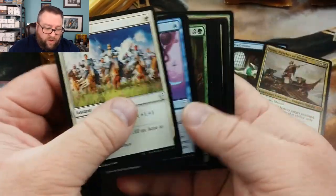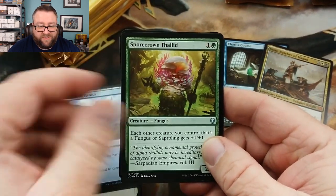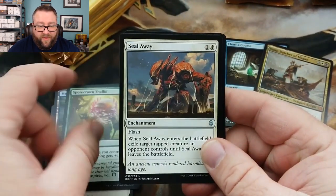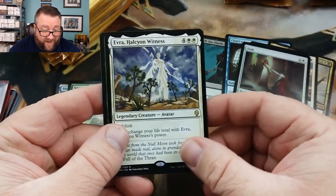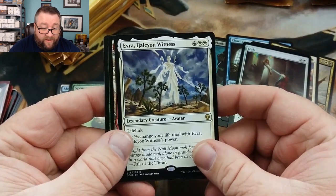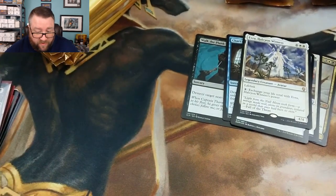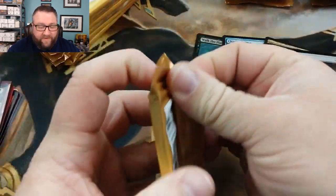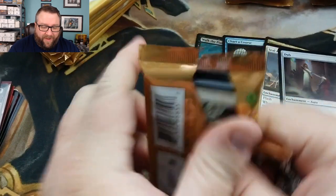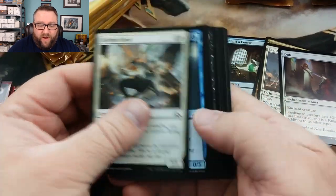Next we got a Dominaria pack for you. Skipping through since there's really nothing in the bulk. We got a Memorial of Genius, a Phthalid thing, a Seal Away - that's not too bad - and then we got a Foiled Dub, which is nice. And then we got an Evra, Hyklon Halcyon Witness - I think that's how it's pronounced. Tell you what, not doing too bad - got a Foil off that. Now we're on to the Guilds of Ravnica packs, which is going to make up the rest of the stack.